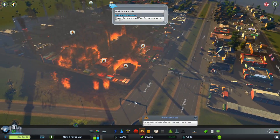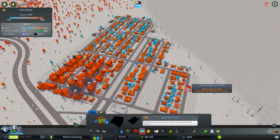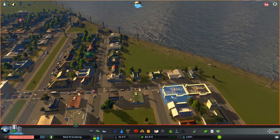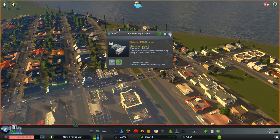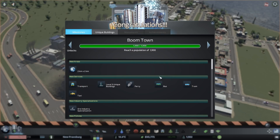We seem to have a small problem — what happened to my fire station? Did I not place one? I thought that I placed a firehouse. Oh, I placed a police station instead. I decided to prioritize something other than fire. Well, the city's gonna burn. But now we're a boomtown with 1,900 population, which means even more areas are unlocked.